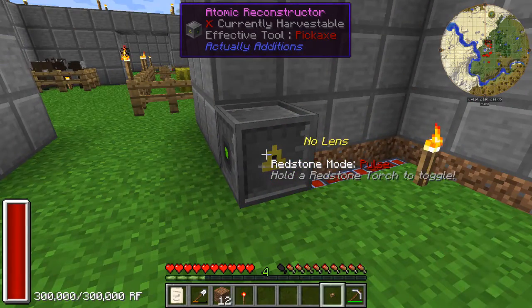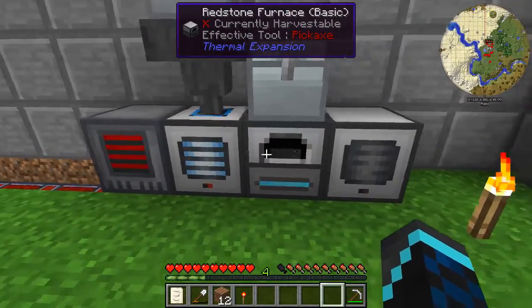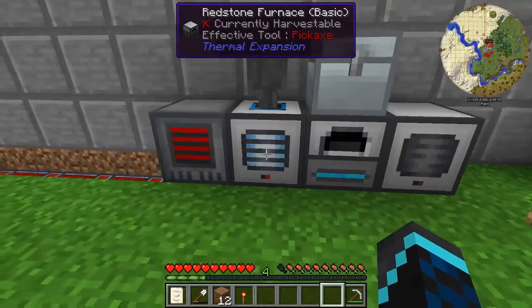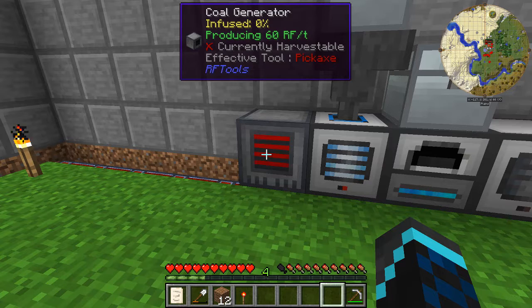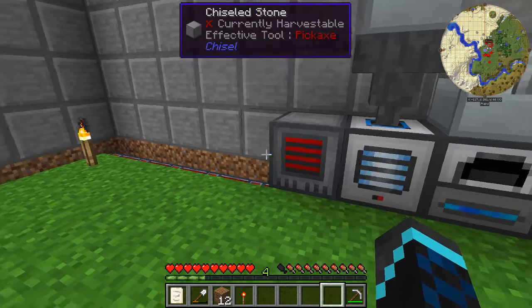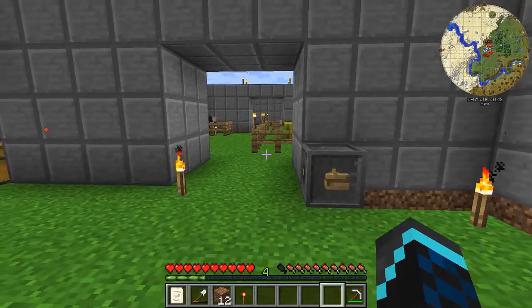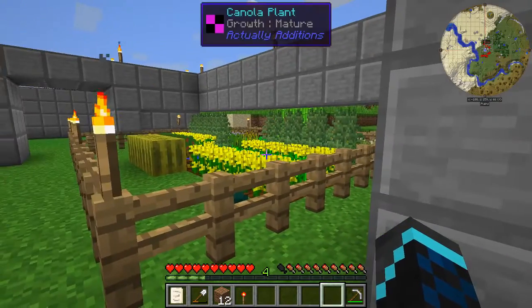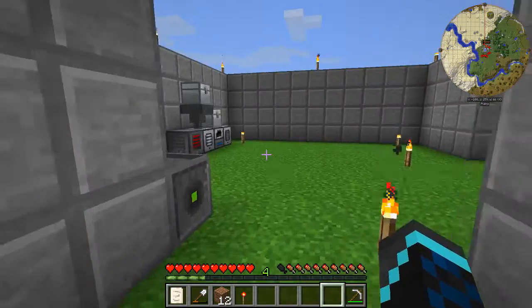There you go — now it's on pulse mode so this isn't running. If only these three machines are running this generator is perfect, because this generates 60 RF a tick and right now each of these takes 20 RF a tick. Next episode I'm gonna start setting up a power system that is Thermal Expansion based. Between the stream and the episode I'll probably do a stream with just some reorganizing — I'll probably move the farms around a little bit. I don't want to do the automation quite yet, but I don't like this here so I'm probably gonna move it outside.